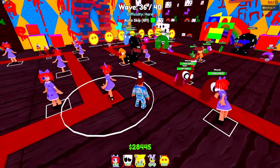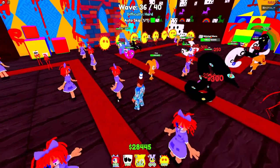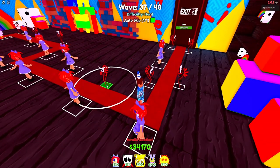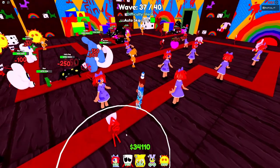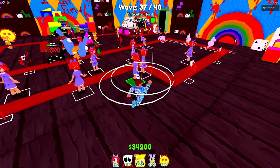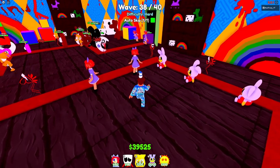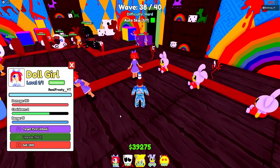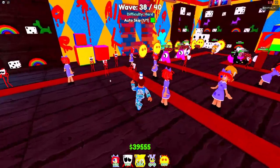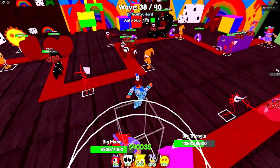I was only able to put all this stuff down because I have a lot of money from the farm. Without the money farm I would not have been able to place all of this. Dog Girl has a high placement cap — I believe it's 20, maybe more. Whatever makes you guys win is what you want.